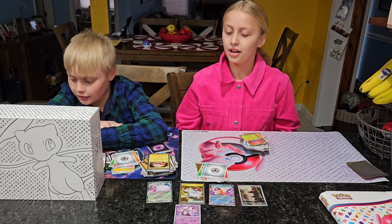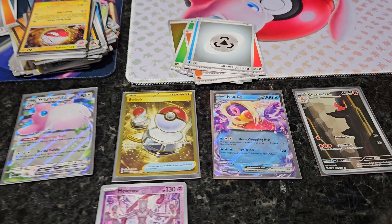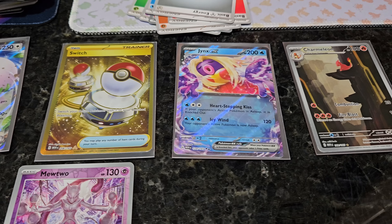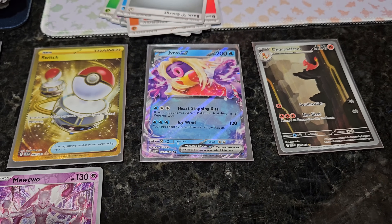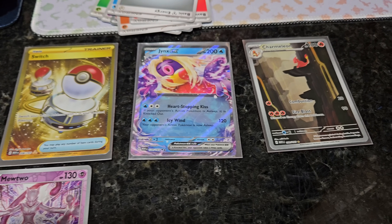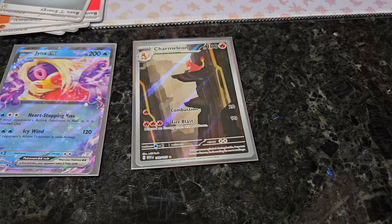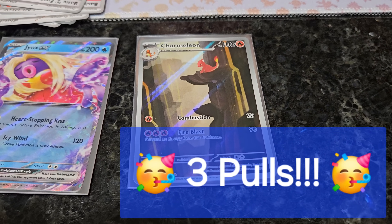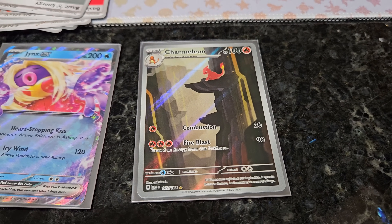I'll go over my haul. I have a Switch Gold — that's really cool. Jynx EX, but it's not a Full Art — still pretty cool though. And last but not least, a Charmeleon. That is, I think, one of the best cards in the set.